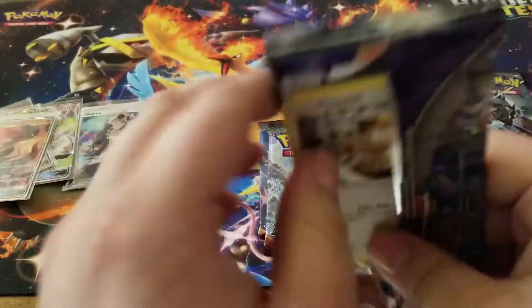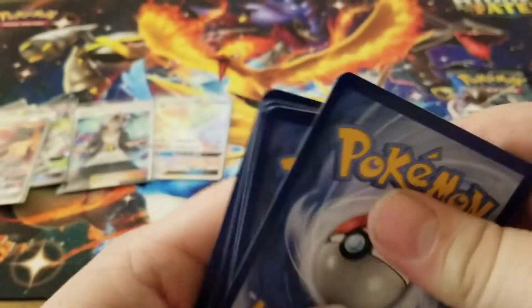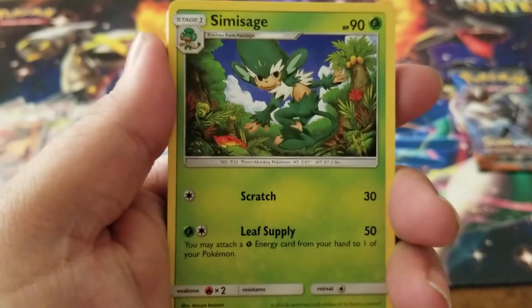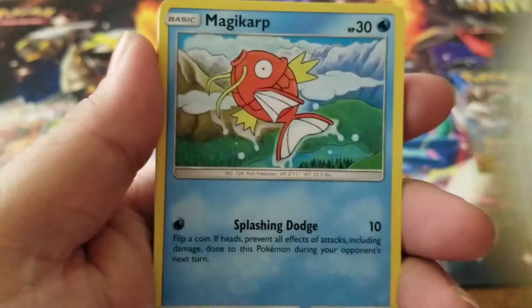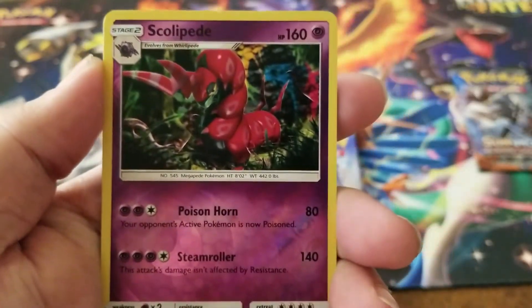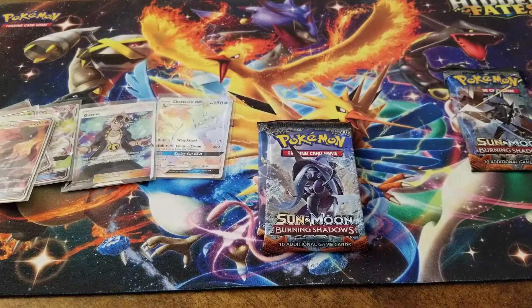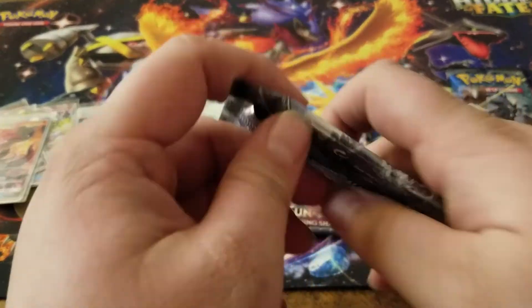Let's see if we can get some ultra rares to finish off the booster box here. We have a steel energy, a Simisage, a Weakness Policy, Porygon2, Meowth, Magikarp, Krokorok, Pikachu, a Pansear, a Scolipede reverse holo, and a Tangrowth for the rare.